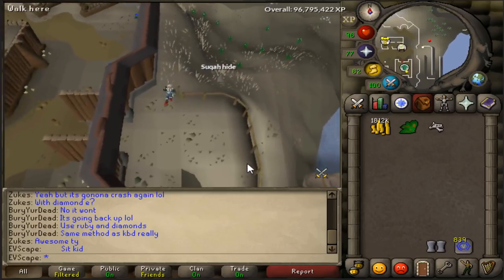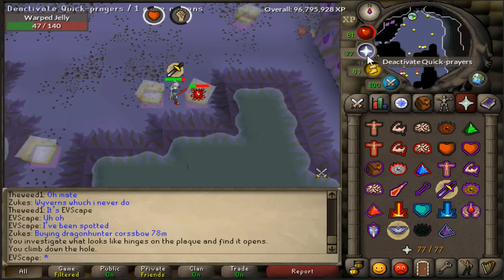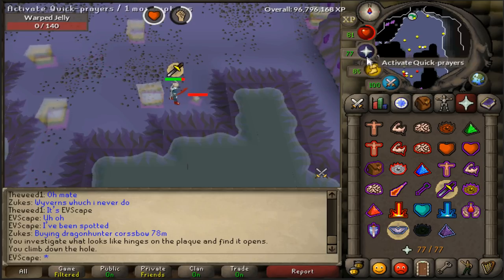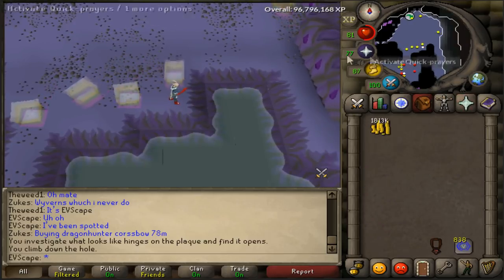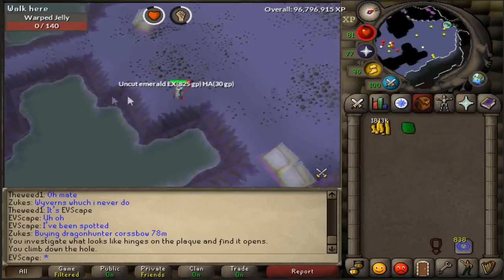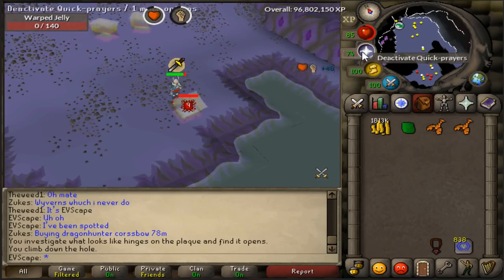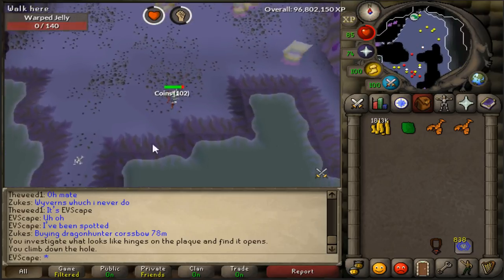Next on the list is a Warped Jelly, meaning we're heading back to the Catacombs of Kourend and we have another chance to grab ourselves an Ancient Shard. On top of that, these Warped Jellies also drop a decent amount of Runes and alcables, so hopefully we get a Shard and make a bit of coin. We got an Uncut Emerald — not bad. And the final Warped Jelly — can we get ourselves an Ancient Shard? Nope, just coins.